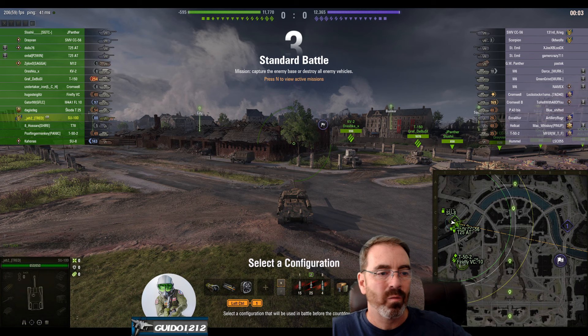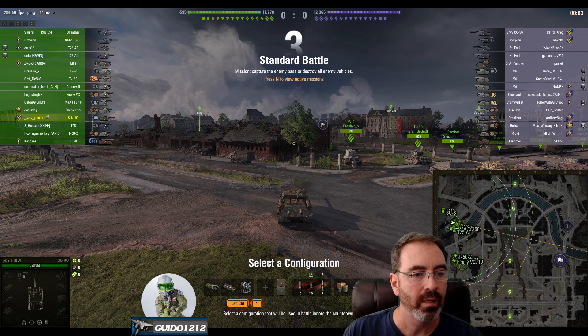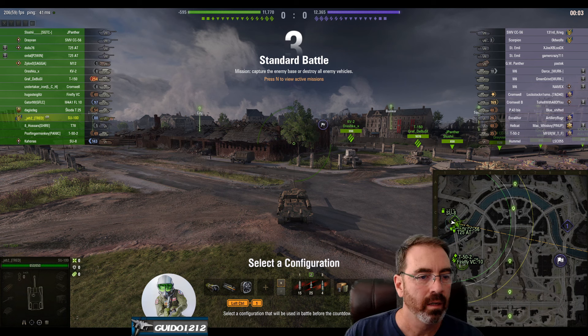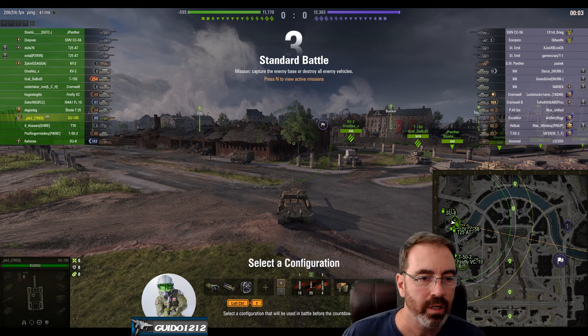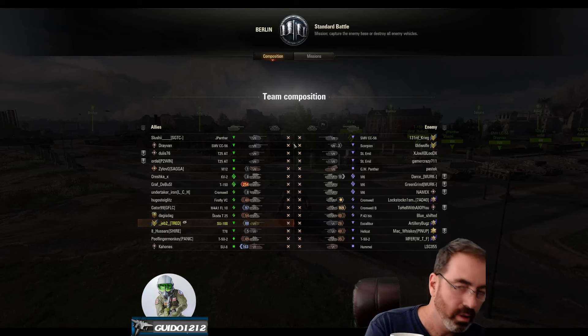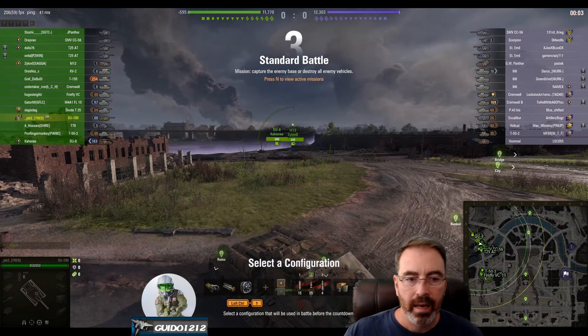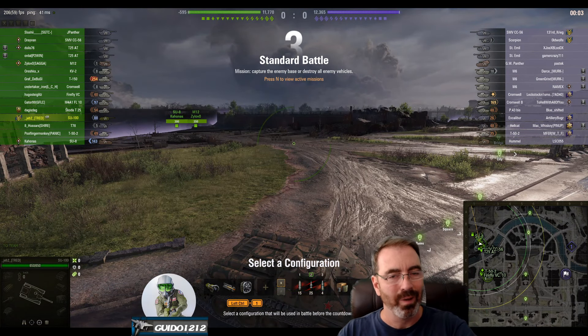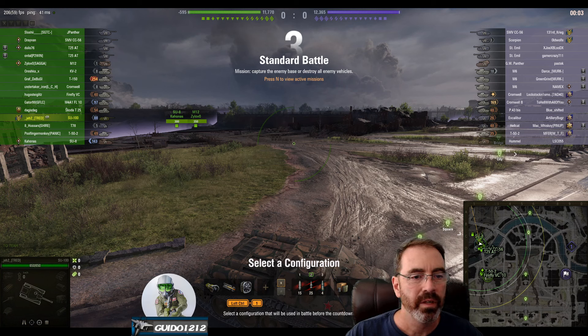Welcome back, it's Guido with Tactics Talk. Jeb from Clan Tread — he's changed clans, he's anonymous — submitted a replay for review. It's a tier 6 two-tier battle on Himmelsdorf, spawning on the west side. We're bottom tier by only one tier, and we have a couple of artillery to worry about. This is TD palooza — all the top tiers are TDs, plus an arty.